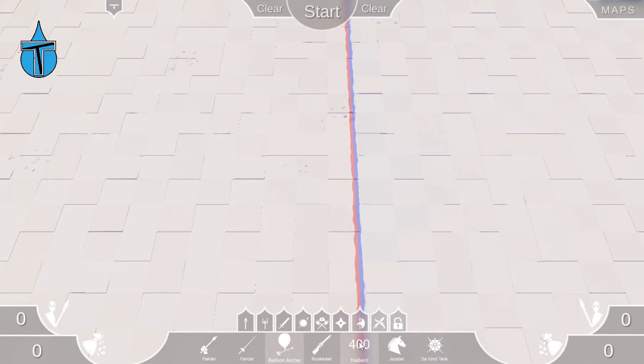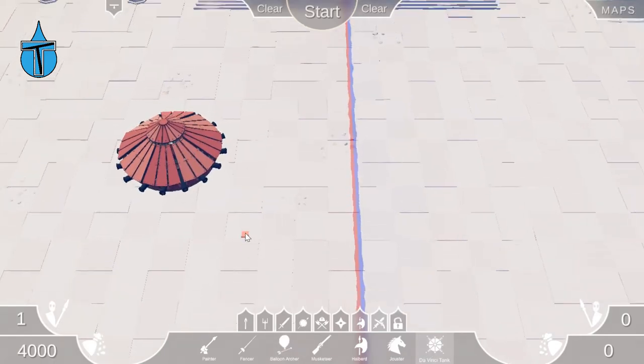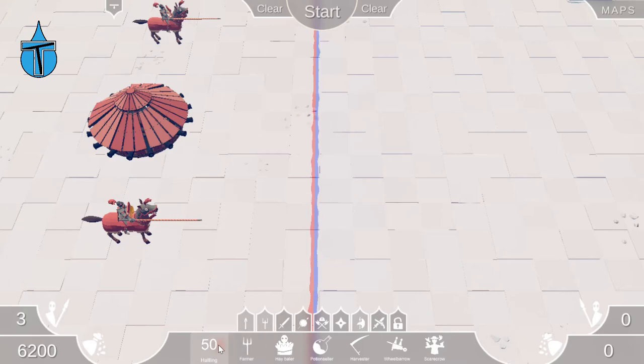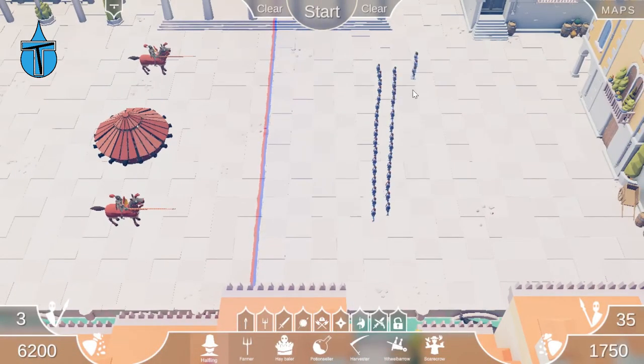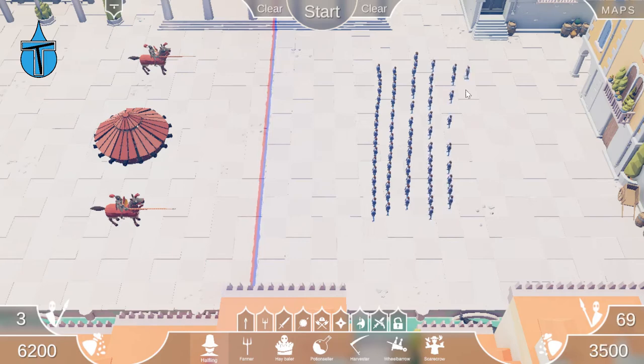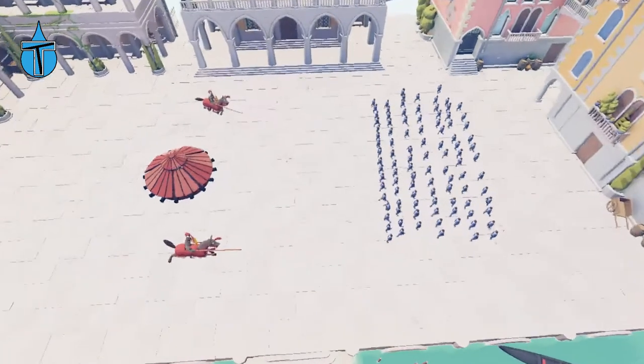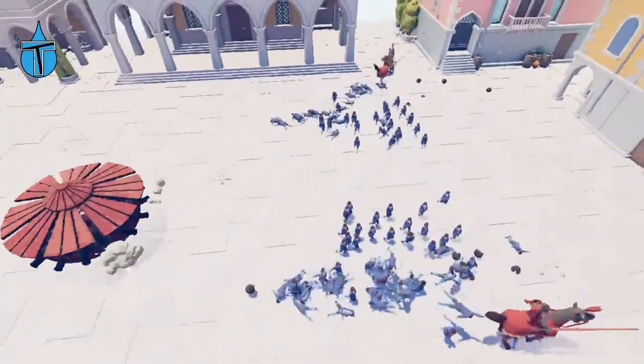Now we need to think of one last huge final battle to finish the video. I'm thinking the Da Vinci Cannon. I think it's got to be Da Vinci Cannon and some Jousters against... where are the Halflings? Let's do rows and rows and rows of Halflings — we need to get to 100. So we have one Da Vinci Cannon, two Jousters versus 100 Halflings. This is going to be a massacre — let's go! Look at him just plow in.